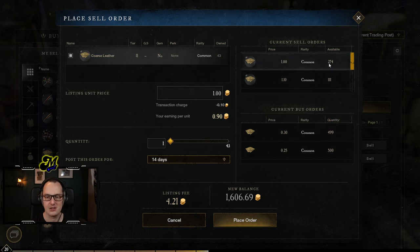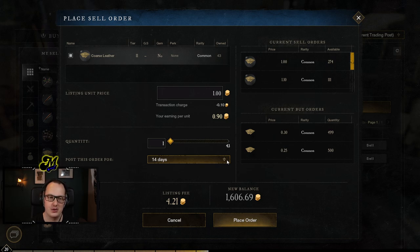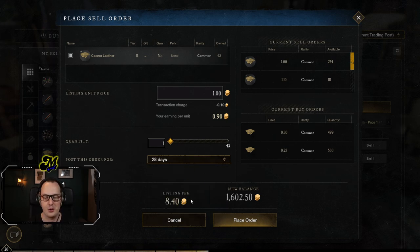Whereas the current buy orders are pretty cheap, there are some sell orders in place already. Some people want to sell theirs — the cheapest price is currently one gold per coarse leather. Don't pay too much attention to prices on my server; it's probably different all over the place, but the concept is the same. I can choose to post mine at the exact same price, or offer an undercut if I wish — maybe just 0.1 or something like that. You can specify how many you want to sell, capped at 43 because that's all we have. Interestingly, the duration you can post things on the trading post for is a lot longer — you could place a sell order that lasts an entire month, though it does increase the listing fee, so be cautious.